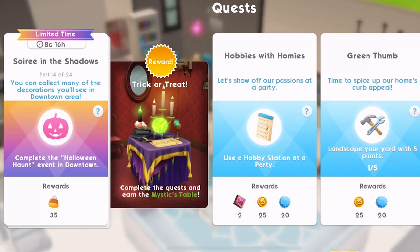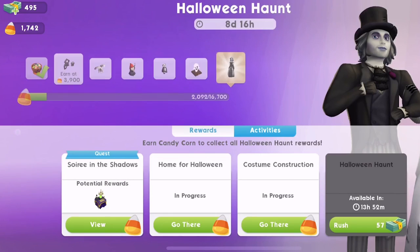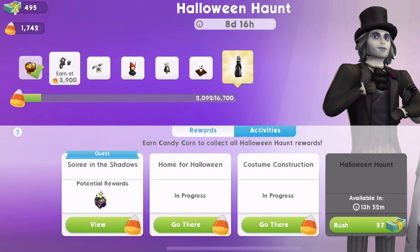Part 14 of 24: 'You can collect many of the decorations you'll see in the downtown area. Complete the Halloween Haunt event in downtown.' I have actually just completed the Halloween Haunt so I have to wait 13 hours and 52 minutes before I can do that again. I've got the Home for Halloween and the Costume Construction event in progress.